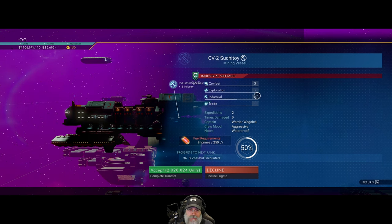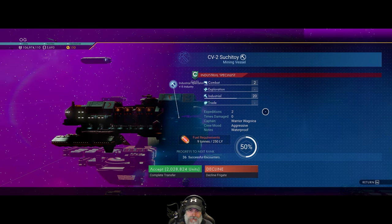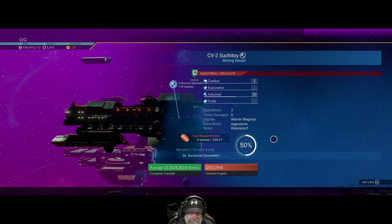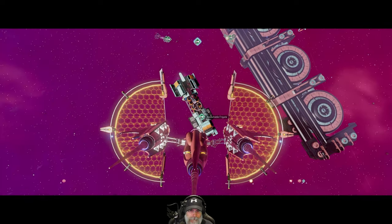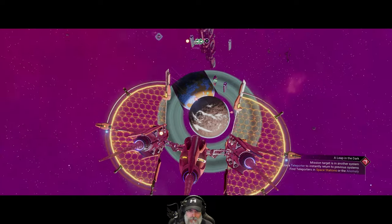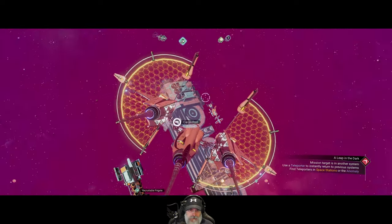So if we add this up, it's 22, and then we subtract 15 from that, which leaves us with seven points — one point shy of the minimum of eight that the guide recommends. Based upon that, we're going to go ahead and decline this frigate. It's right on the very border, so we probably would have been fine, but we'll try and stick to the guide as much as possible.